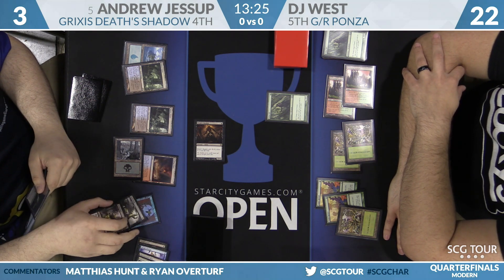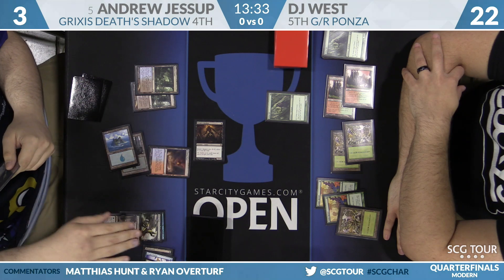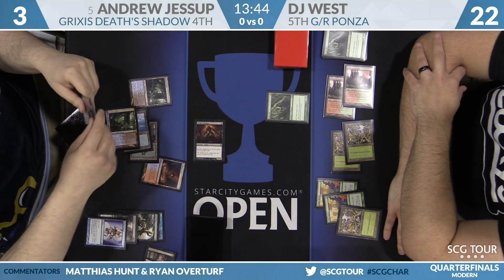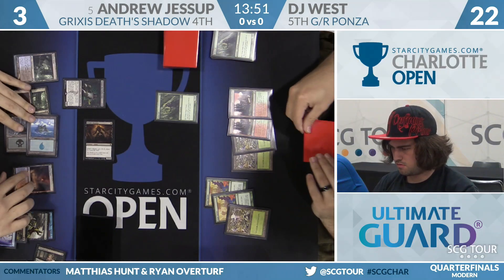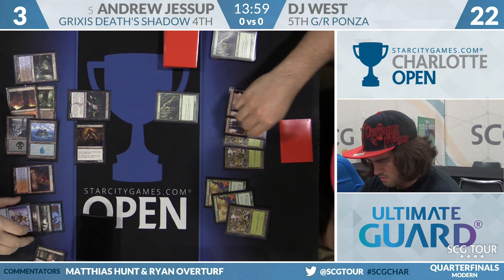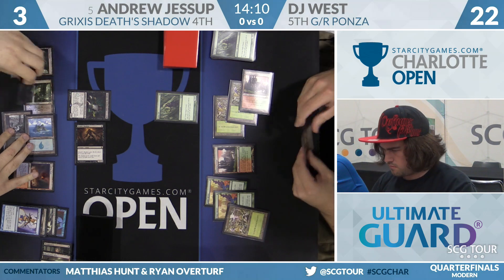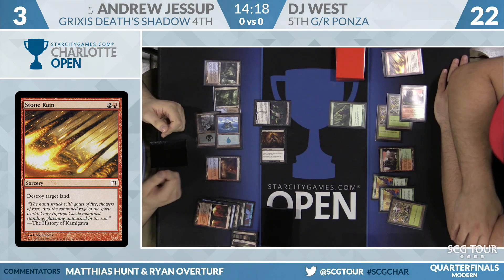Primal Command as a one-of would be fine with enough mana. Tasigur is played by Andrew, tapping a fair amount of mana and leaving Serum Visions, Opt, Fatal Push, and Dismember in the graveyard. DJ's first draw — it looks red. Hopefully not Blood Moon or Stone Rain. It's Stone Rain, which is the opposite of what DJ needed. This takes care of Andrew's red mana source, making Terminate harder to cast. If Andrew wants another red source he has to use his Fetch Land, which opens a window for DJ's remaining spells.